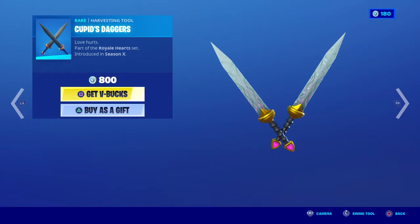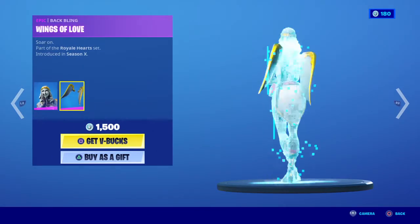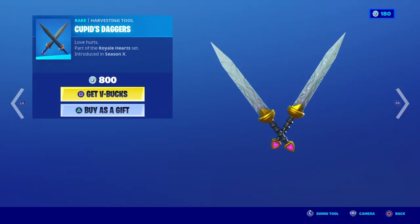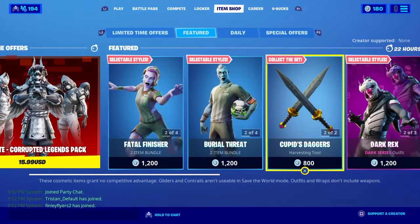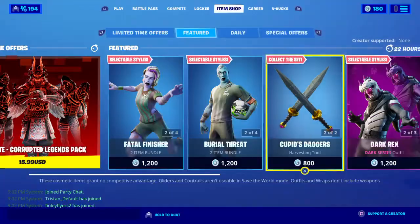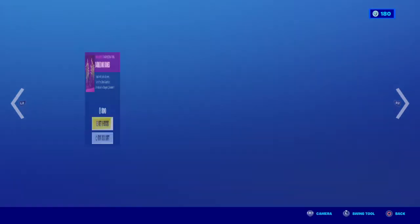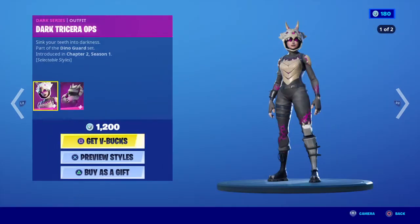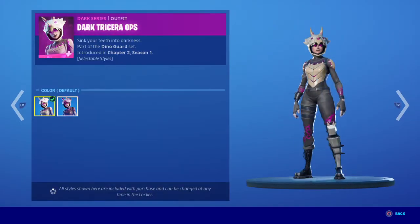Next we actually got Solo Sweeper. We got Stone Heart — pretty cool. We got the swords, keep-it Cupid Daggers. We got Dark Rex, Dino Bones, Dark Dino Bones, and we got Dark Side Chair.